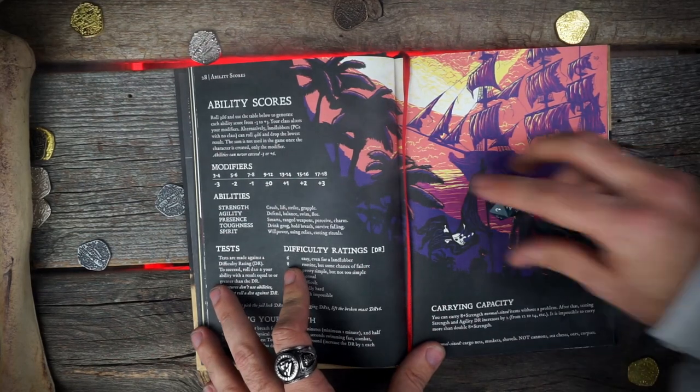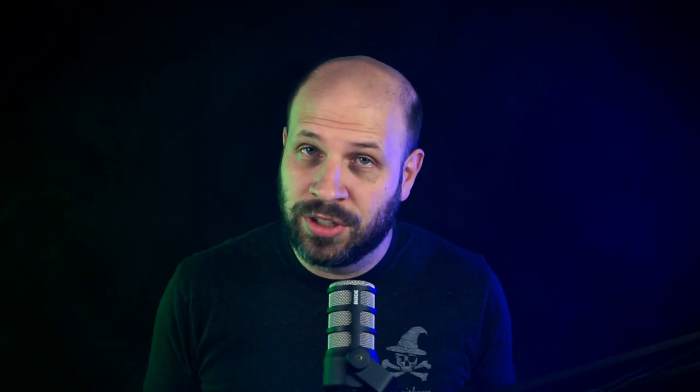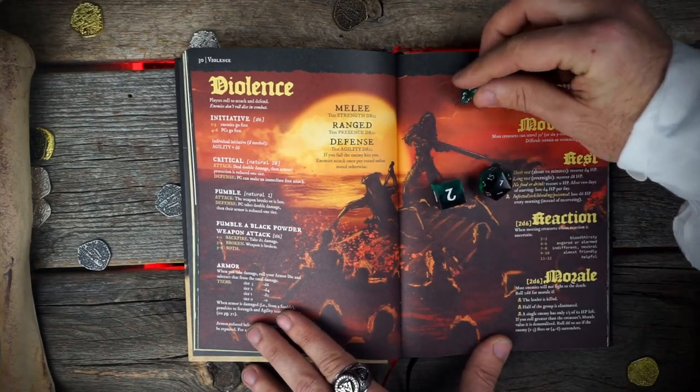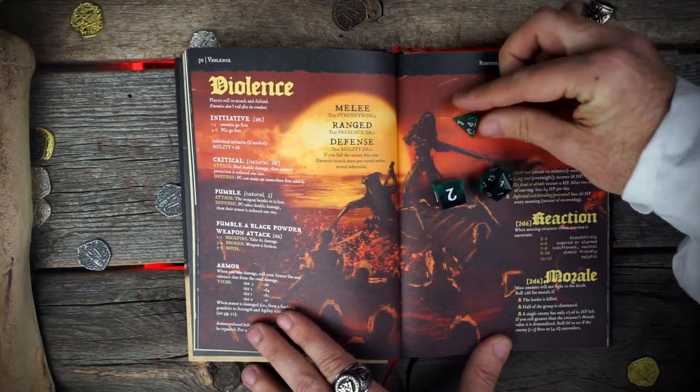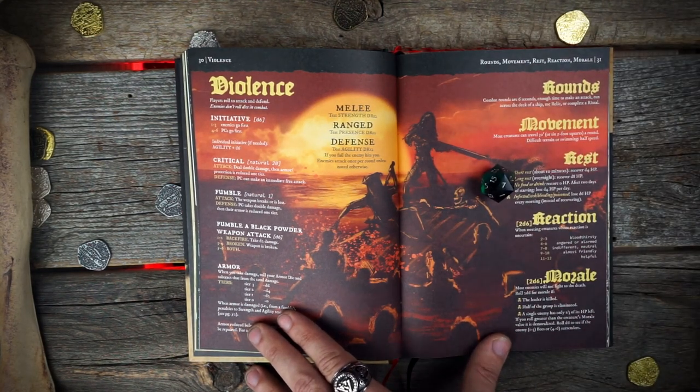For attacks you usually roll your damage right at the same time, which makes it very easy. For a melee attack you roll a d20 and add your strength — let's say plus two — and if I roll a 10 and add plus two, did I get a 12? You hit. Then you minus the target's armor. Armor is a damage reduction rating ranging from zero all the way up to d6, and it reduces the amount of damage the target takes from any attacks.